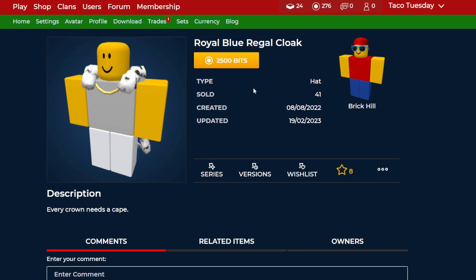Next up, Royal Blue Regal Cloak. This one is actually pretty expensive at 2,500 bits, so if you didn't want to get it for full price, now you can actually get it for half off. It is a pretty rare one as well, so if you didn't get it, now you can actually get it for a very decent discount.